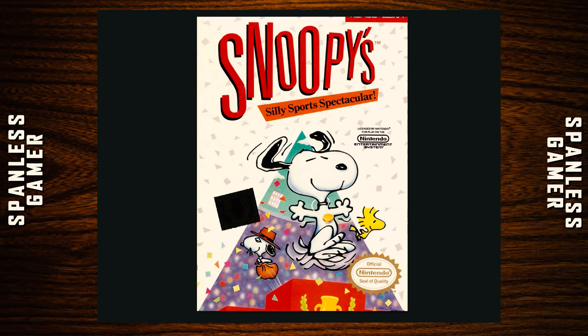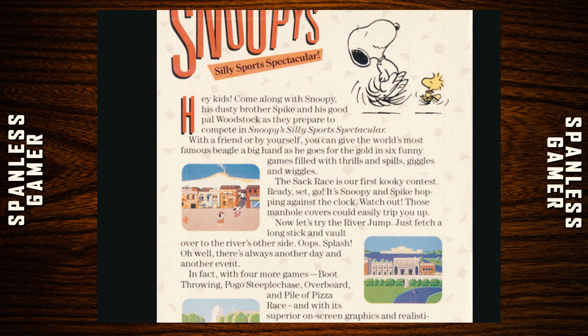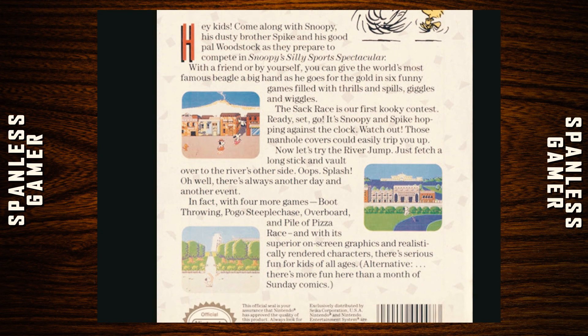Our last game today is Snoopy's Silly Sports Spectacular, which came out in 1990. The box art has Snoopy and his brother Spike. Back of the box: 'Come along with Snoopy, his dusty brother Spike, and his good pal Woodstock to compete in Snoopy's Silly Sports Spectacular. You can give the world's most famous beagle a big hand as he goes for the gold in six funny games — Sack Race, River Jump, Boot Throwing, Pogo, Steeplechase, Overboard, and Pile of Pizza Race. With its superior on-screen graphics and realistic rendered characters, there's serious fun for kids of all ages. There's more fun here than a month of Sunday comics.' That last line seems like a note to the editor.